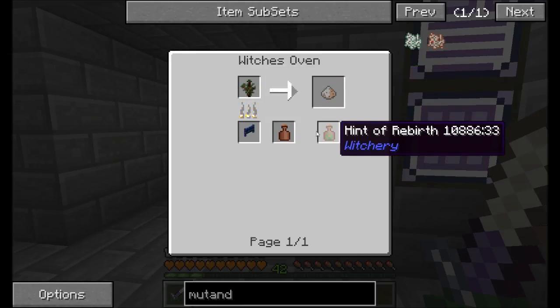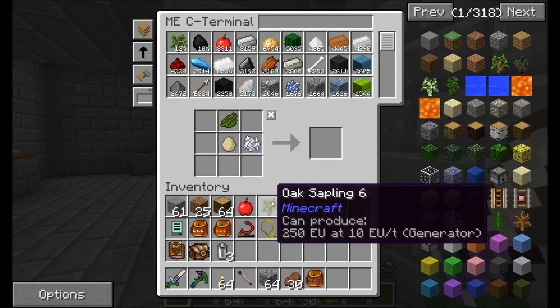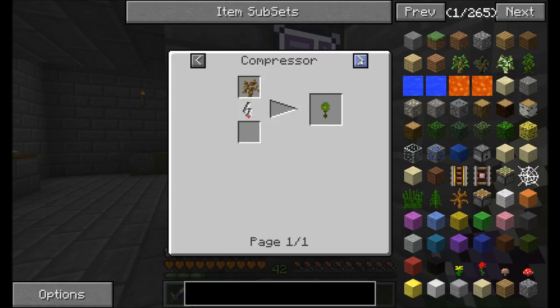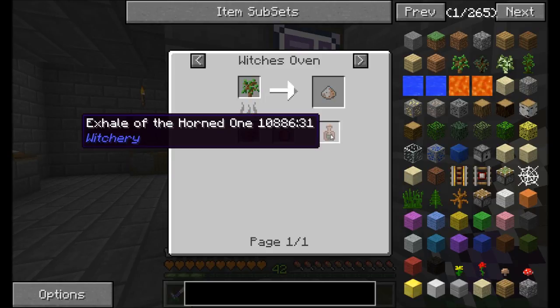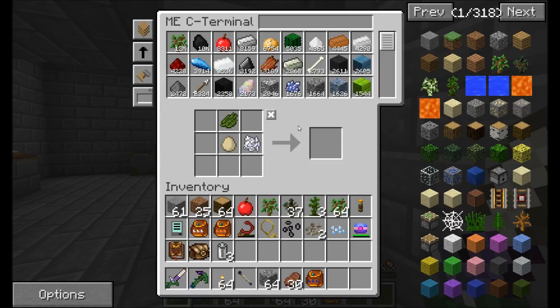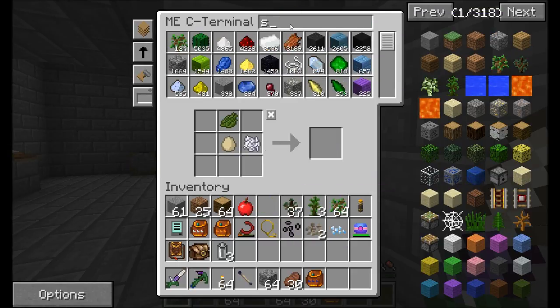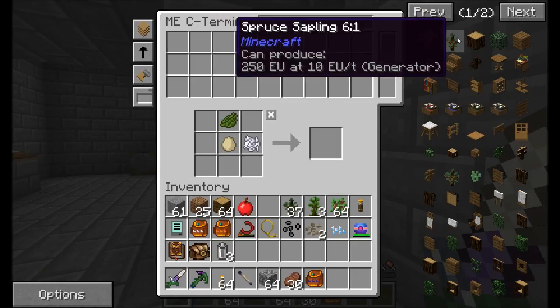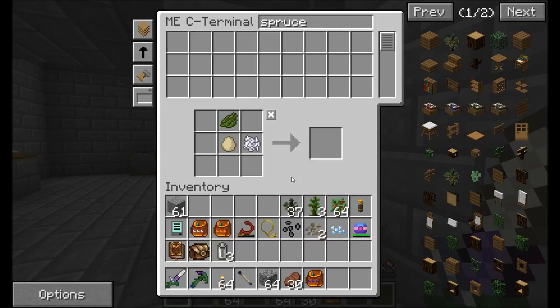Since I need wood ash and I need a hint of rebirth, I'm going to get myself a bunch of spruce saplings and start smelting them. Each of the different saplings in a witch's oven can do different things, and you'll get different materials out of them. For example, you'll get the exhale of the horned one from oak saplings. So we're going to want all the different kinds of saplings pretty much available to us. How am I for spruce saplings? I've only got about half a stack, but we want a decent amount of all types.